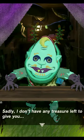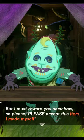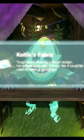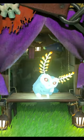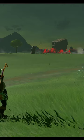He didn't have any treasure left to reward me, but he did have one handmade fabric called Colton's Fabric. Colton then started to glow even more, in which he transformed into a Bloopy, which is close enough to a Satori, and then ran off, never to be seen again.